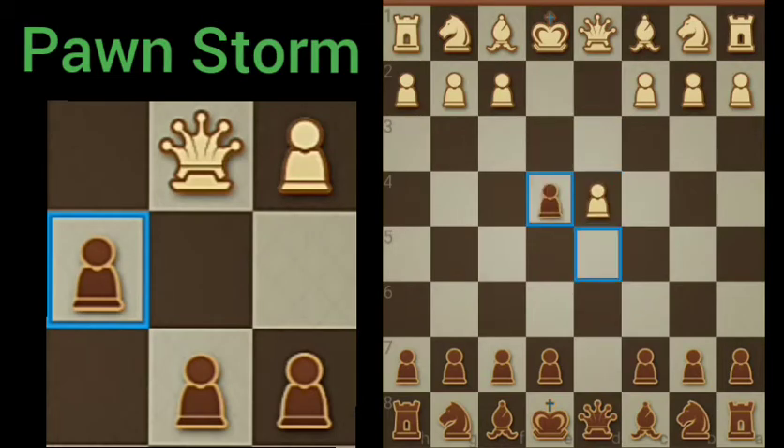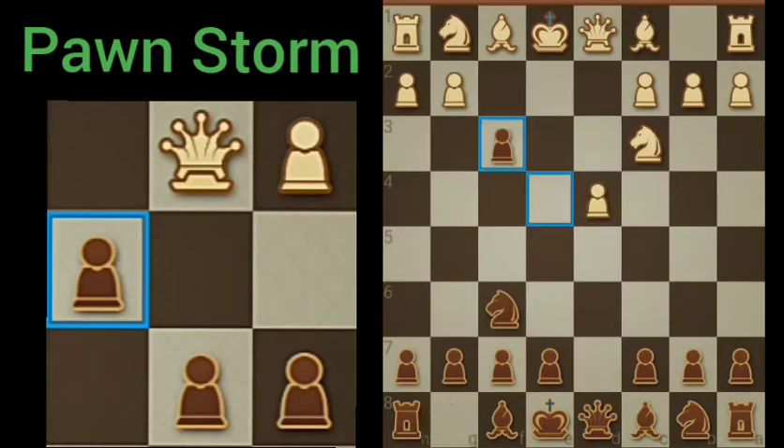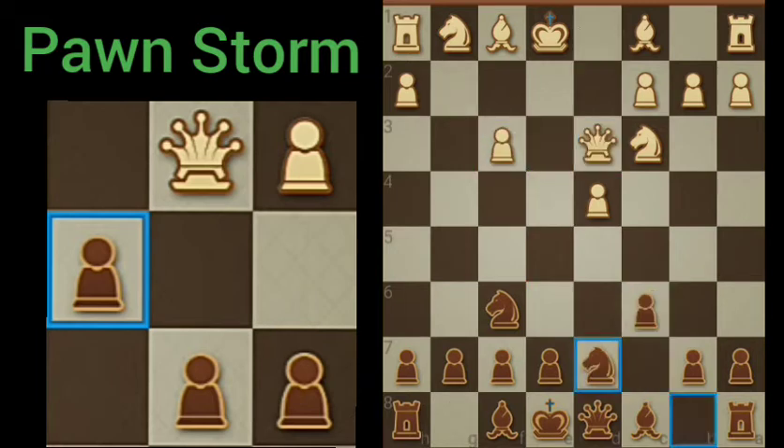In today's episode of Dr. Chess Adventures, it's all about Black's Pawn Attack — well, Delayed Pawn Attack, that is.